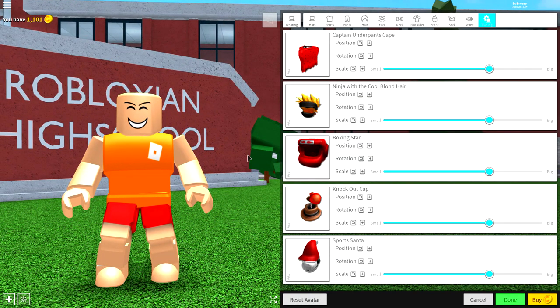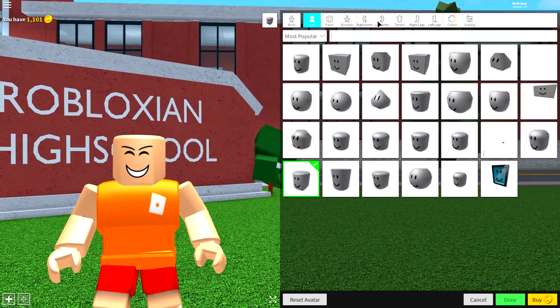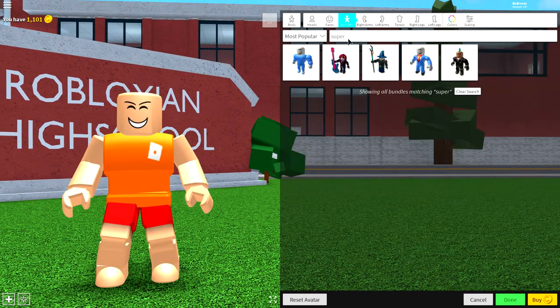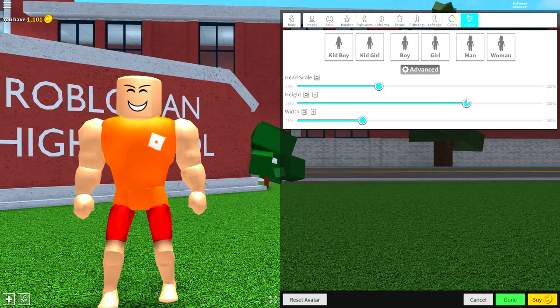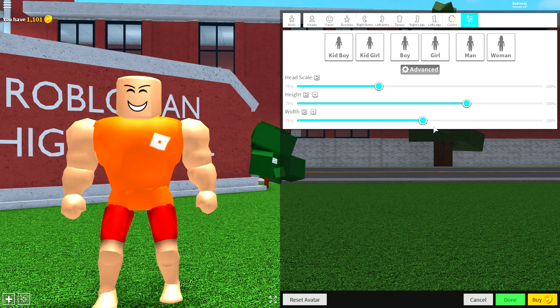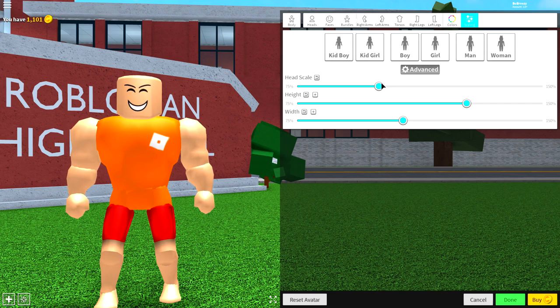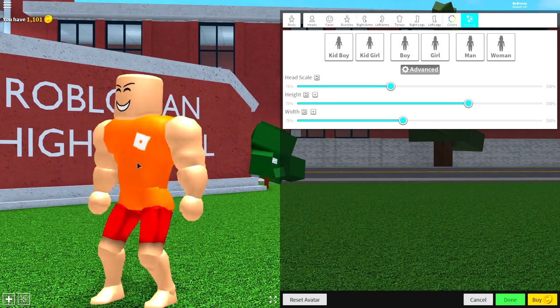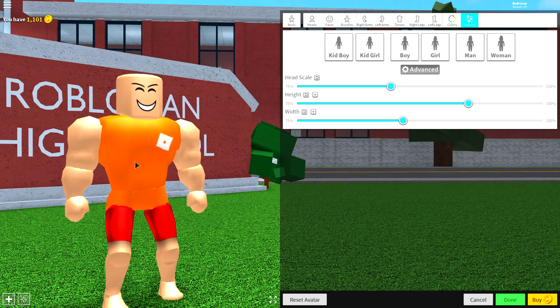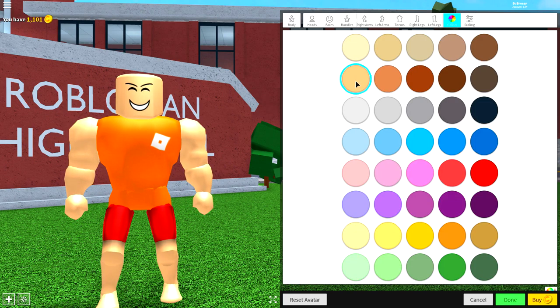Once you're at this point, you're going to want to change the shape of the body, because Logan is a big dude — about 6'2", weighing around 220 pounds. To do this, come to the body selection, then the bundle selection, and simply search 'superhero.' Once you've equipped that, come to the scaling selection, click advanced, and make him a big dude. Make him a bit bigger than KSI — taller by a few inches and also a lot wider.